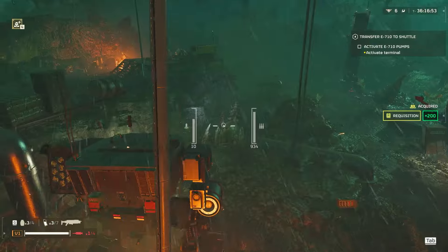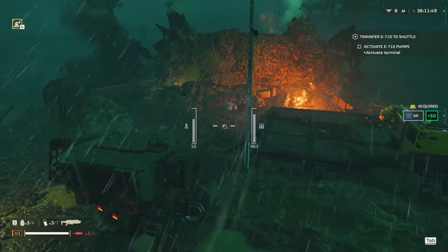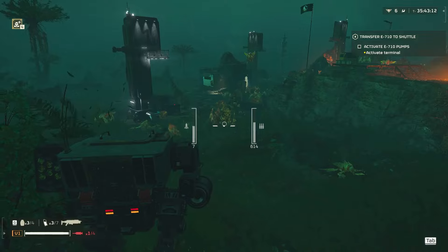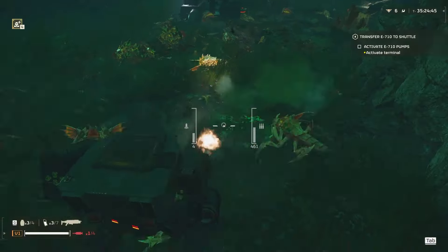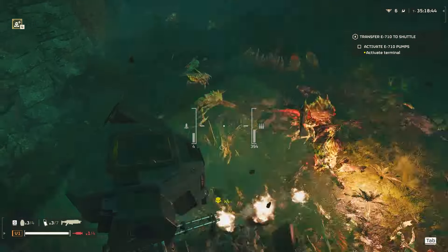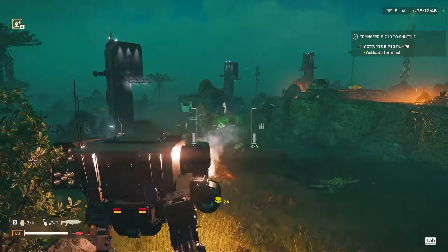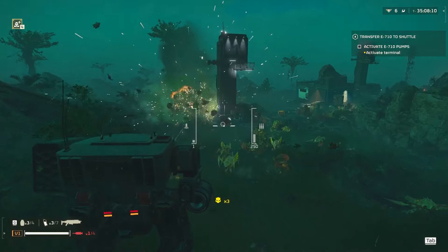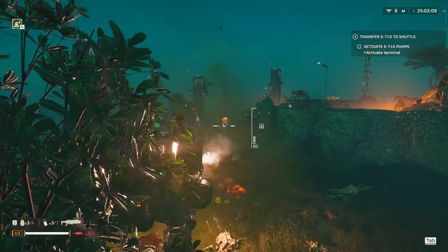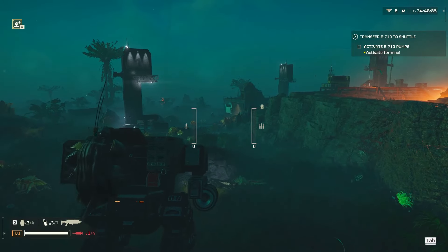I've never done this mission before. It looks like we've got to use the terminal, which means I've got to get out of the suit. So it's a good weapon to just quickly take out some enemies. It's just these small bugs — they're so annoying. Here comes the charger as well. Maybe this mech suit isn't that strong when dealing with all this. Three hits and the charger's dead, but now I've got one rocket left. Alright, we've run out of everything, so let's exit.